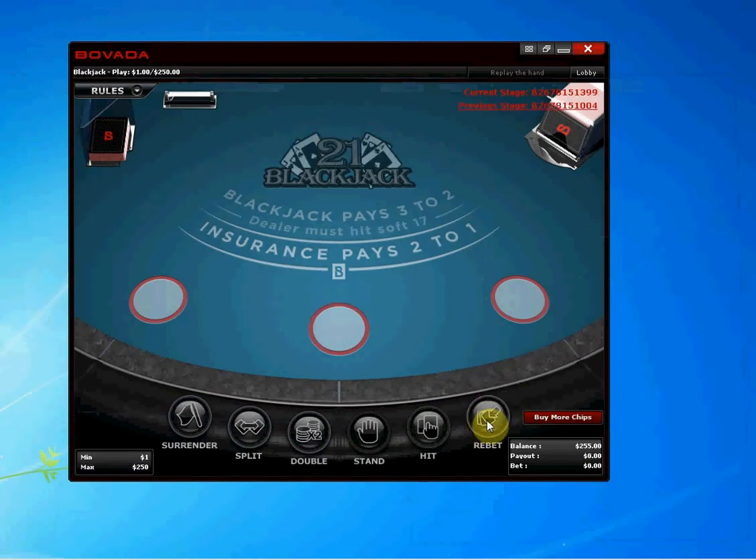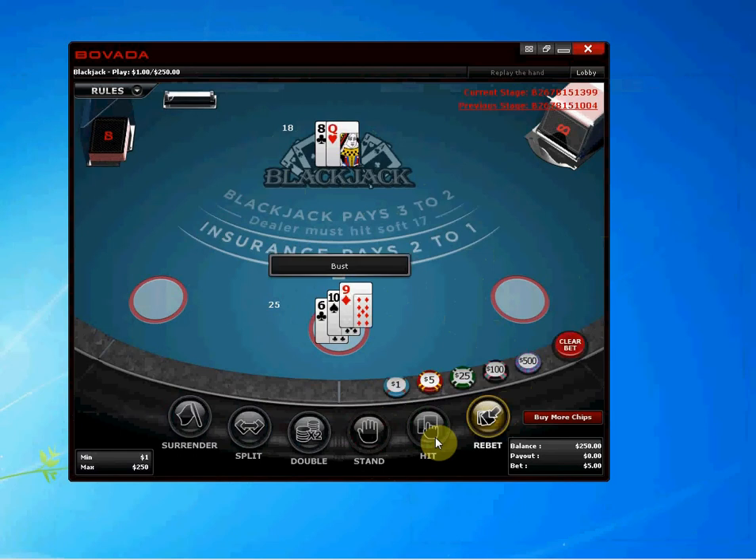Let's re-bet. Now we have 16 and the dealer shows an 8. On the strategy card, 16 against an 8 tells you to hit. It doesn't look good because if they have a 10 they're going to win, but if we hit we might bust — and we probably will. The odds of us busting are 62%. Hit. Bust. Yes, we did bust, but the odds favored us because you knew you were basically going to lose if you just stood there. It's better to hit — he could have busted, but most likely wasn't going to.